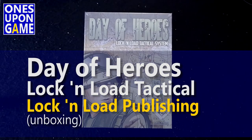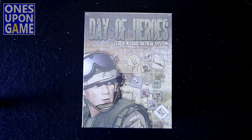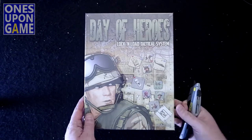Hey, this is Kevin Kitchens with Ones Upon a Game, and today I'm going to take a look inside the box of Day of Heroes, part of the Lock and Load Tactical System. This is one of their modern era games set in Mogadishu. You may have seen the movie Black Hawk Down — this kind of recreates the scenario there. I've not played any of their Lock and Load Modern System games yet. This looks like a good one, a little targeted one. It's definitely very modern, so let's take a quick look inside and see what you get.